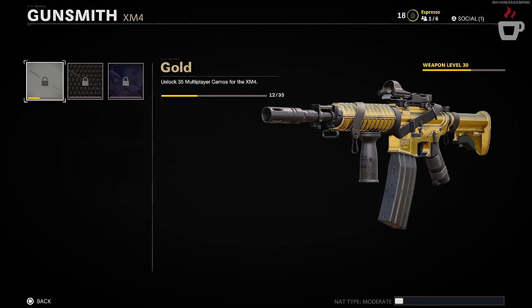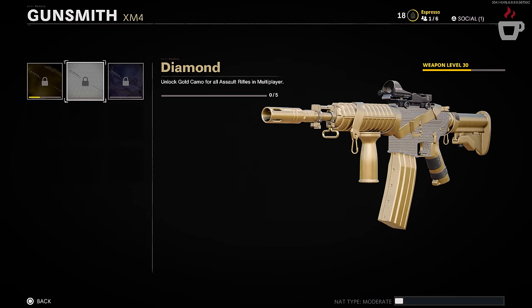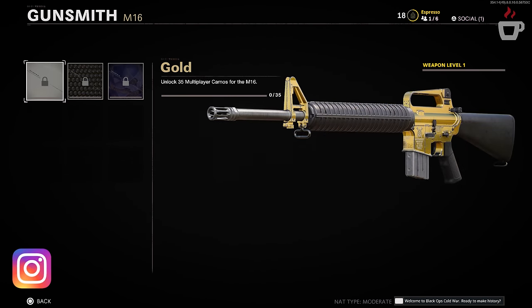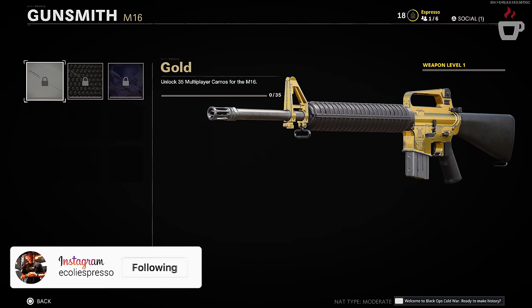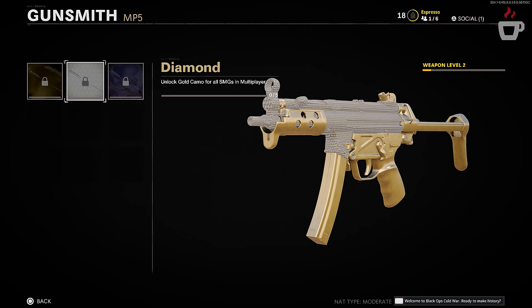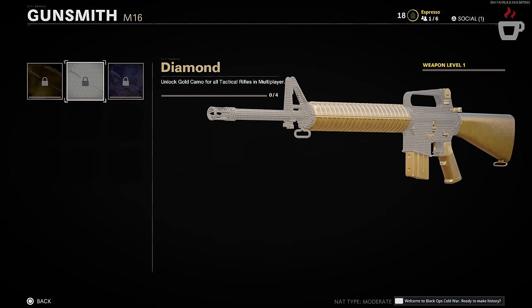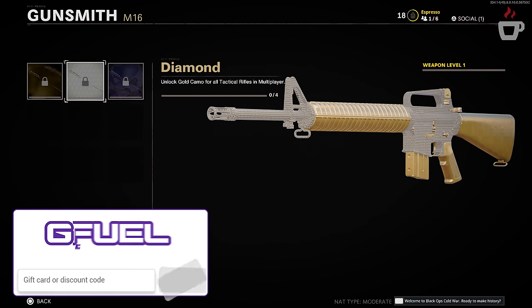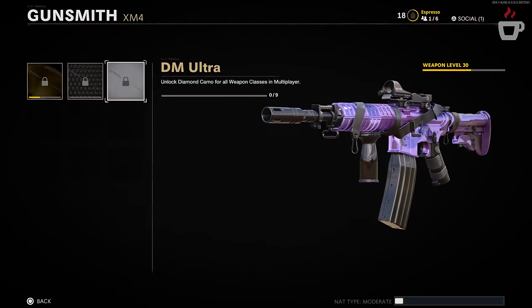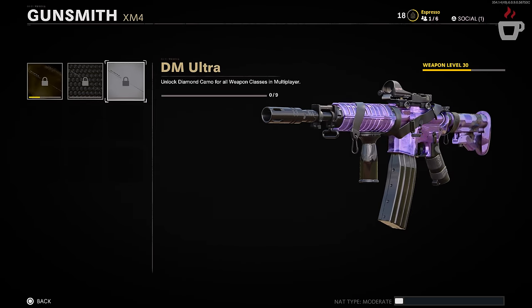Once you complete the challenges you're rewarded with gold camo. Completing another weapon progresses you toward diamond, and ultimately dark matter. In terms of appearance, gold isn't bad but it only covers the body of the weapon — I would have liked to see more of the canvas used. Diamond carries the gold aesthetic further onto the extremities of the weapon, with the main portion displaying the diamond design, sometimes extending outward as well.